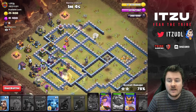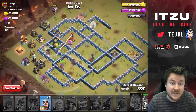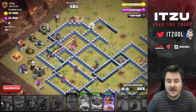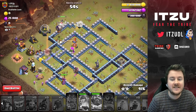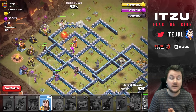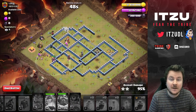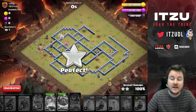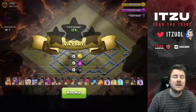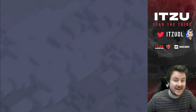Now we have to use the queen ability, but there's not too much left to be honest. My royal champion is getting targeted by the single Inferno Tower — that's how it always is, so annoying. But this is going to be a crazy nice overkill for us. Whenever you're finding something like this in a base — a tunnel opener like this — go for it, get the three star and be happy.